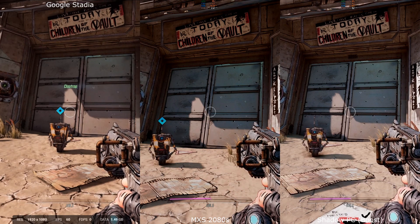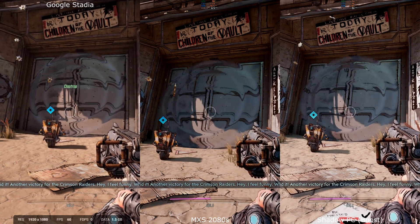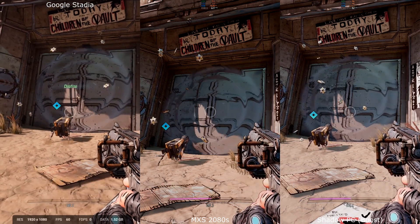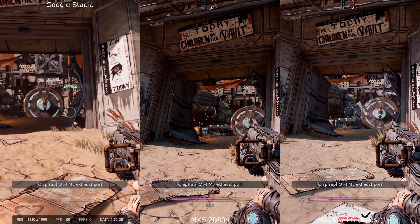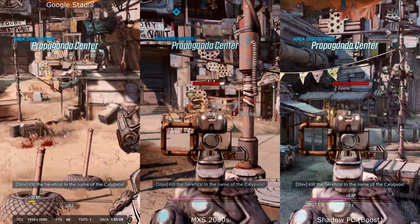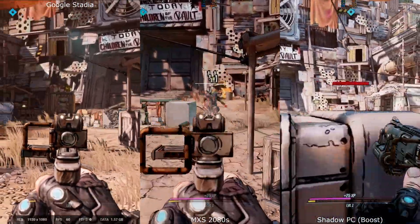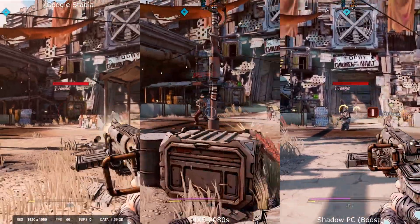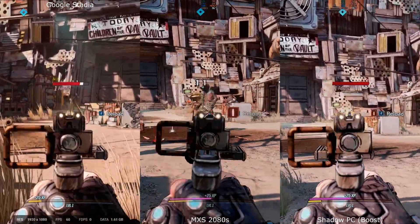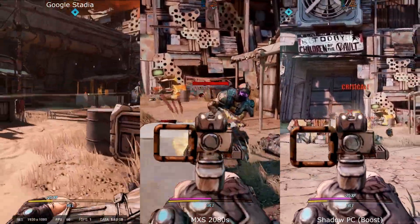Google Stadia only shows the stream settings, which you can see with the stream monitor in the bottom. As the magnet kicks in, as you would expect the RTX 2080 Super is holding above 100 frames per second, and Shadow is keeping above 60, maybe 70-plus frames per second. The streamers are capped at around 60 fps anyway, but it goes to show the frames on the actual game itself are holding quite high. Google Stadia is keeping in sync with both Shadow Boost and maximum settings rigs with no stutter.